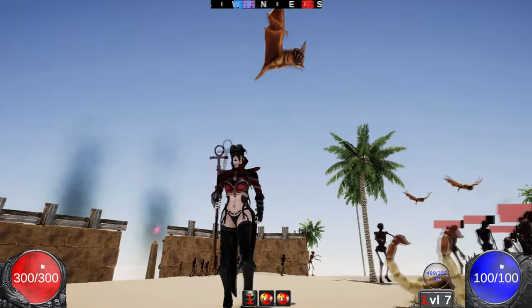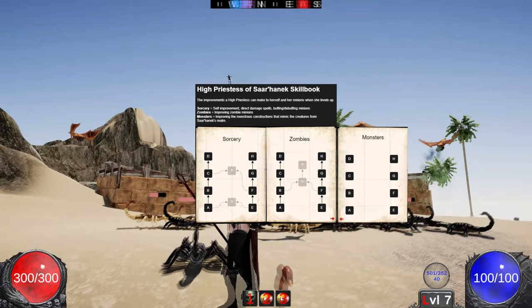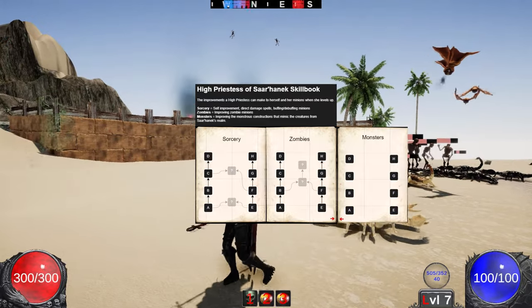This is the current draft I've got. There are three pages: on one page you've got sorcery, on the other page you've got zombies, and on the last page you've got monsters.